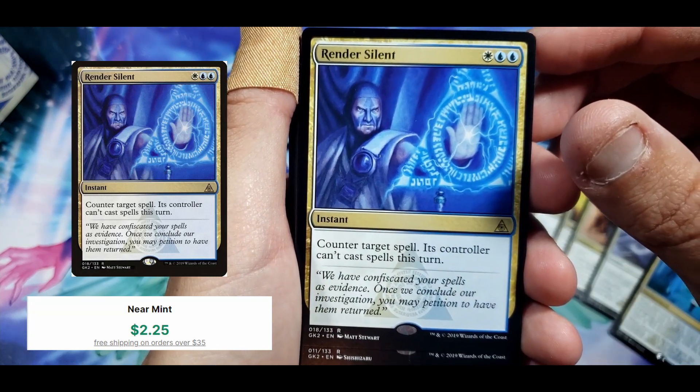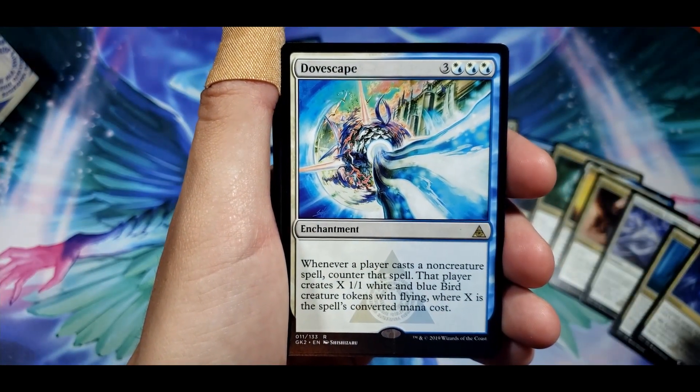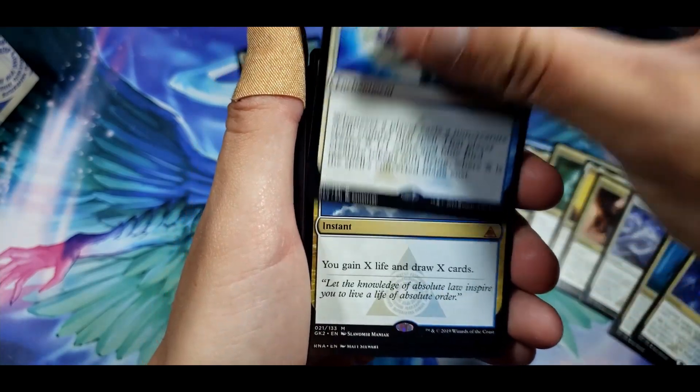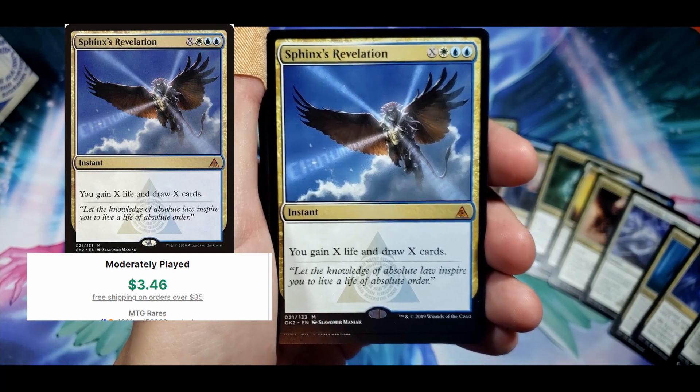Detention Sphere. Render Silent. Oh wow. Dovescape. Man, some of these have got to be valuable. And a mythic — Sphinx's Revelation: you gain X life and draw X cards.